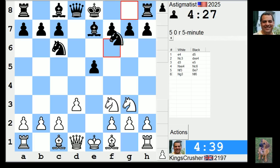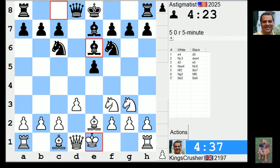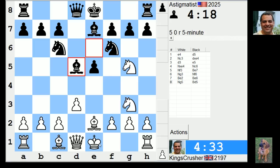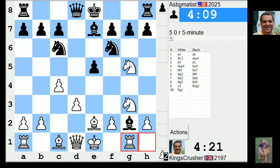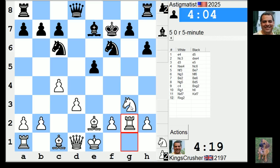Maybe I can get g5 here - free tempo. I'm threatening c4. If bishop d2, rook g1. If h6, maybe knight f7 - is that good? It really doesn't want to play bishop g2 here; I've got this g-file dynamic as well. It's at h6, knight f7, that looks okay.